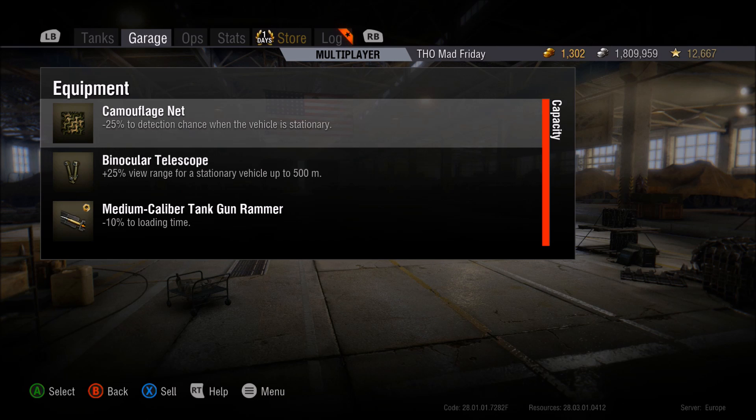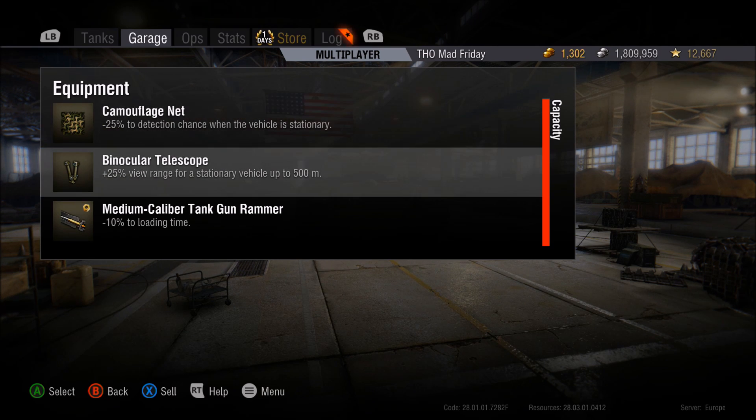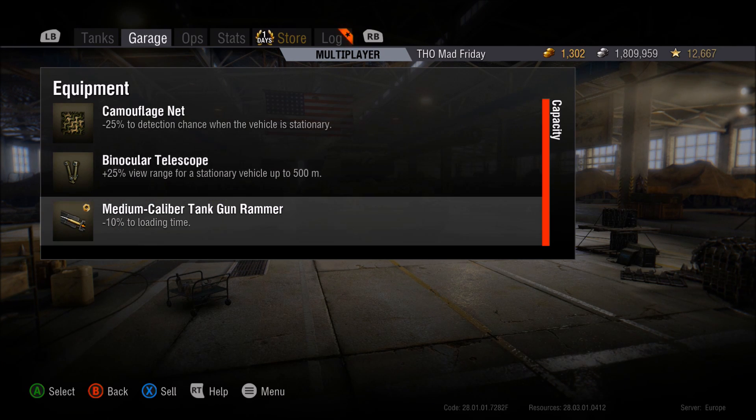For equipment, I run the standard TD setup on this tank. Because of the low hit points, camo net and binos give you the most camo value and view range for spotting even sneaky targets at maximum range. A rammer just brings up your DPM a little bit more.